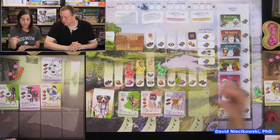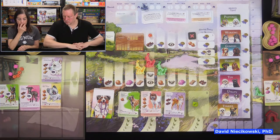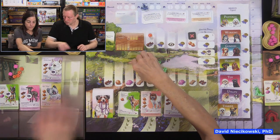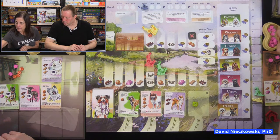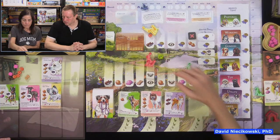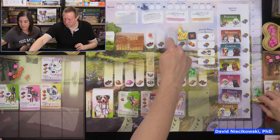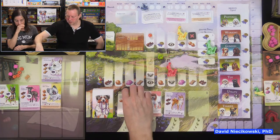I go four spaces for a reputation. Julie has lots of balls. She goes here. I'm going here for a ball and a stick. I go here to get a treat — got one treat. Auto walker goes two. I go three spaces, get a reputation.